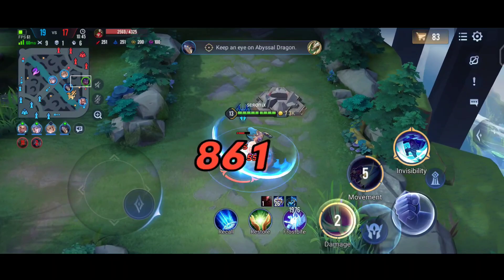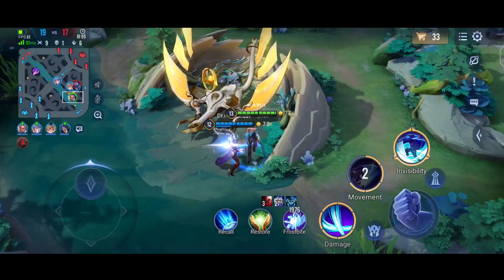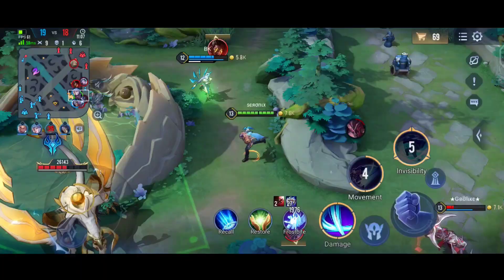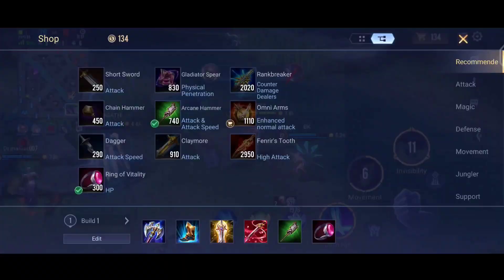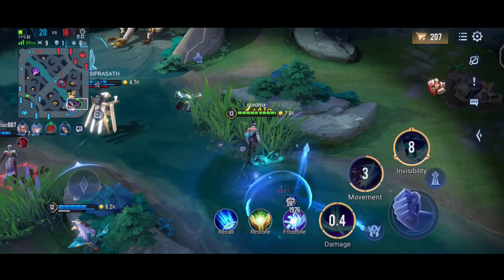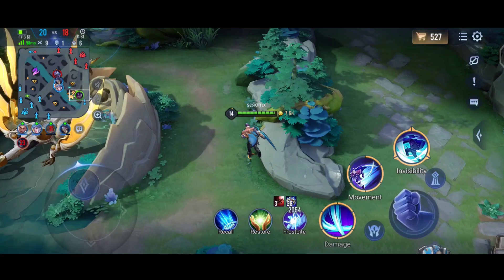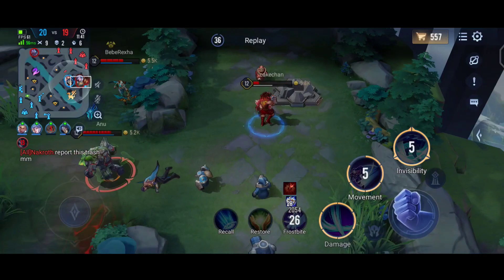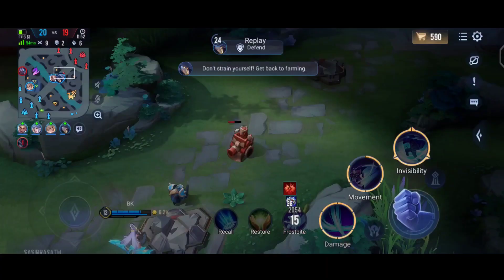With their marksman alive there's no chance of getting out of a teamfight. Now I'm getting extra gold and we try to attack the Abyssal Dragon, but the enemy team is there and Telanas is in the brush. I should have targeted Telanas instead of Nakroth — I thought she had an escape talent. We got the kill on Nakroth. We're trying to attack the Abyssal Dragon again since I haven't gotten any objectives this match. Ras was waiting for me perfectly in that brush.